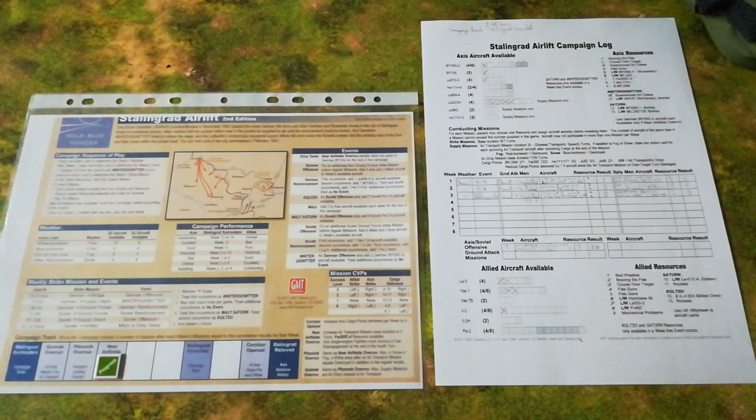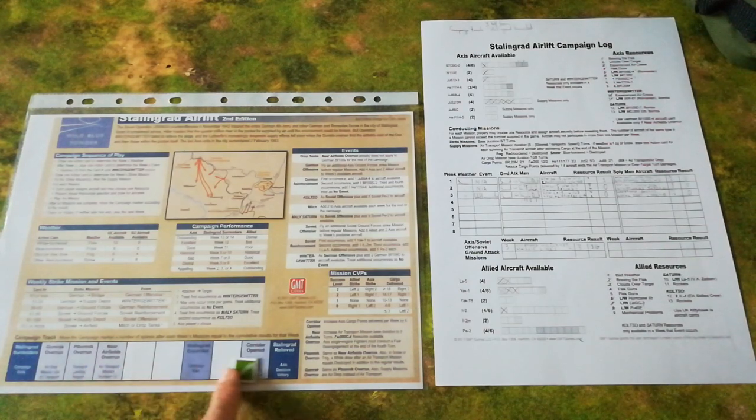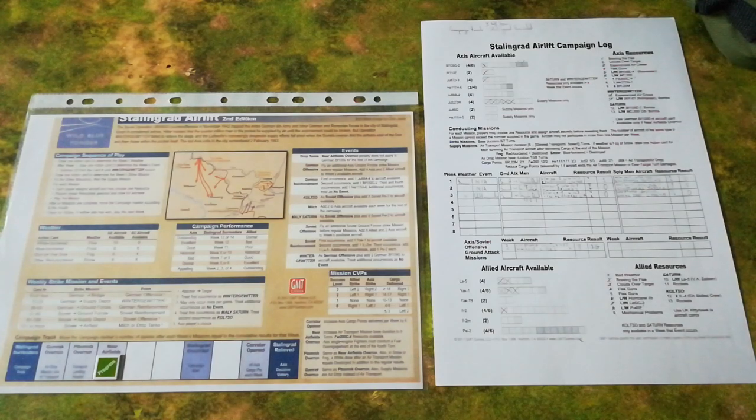Each turn in the Stalingrad campaign, the two sides have to resolve a strike mission against each other — it'll either be a German or a Soviet one, that's randomly generated. Then it's followed up by a supply mission where the Germans attempt to get supplies into the beleaguered 6th Army. Victory in the progressive campaign is achieved for the Soviets if they manage to nudge the progress marker all the way into Stalingrad surrenders. The Germans, if they somehow manage to get it all the way to Stalingrad relieved — if the air effort helps Manstein break through to the beleaguered 6th Army — then the Germans might be home free.